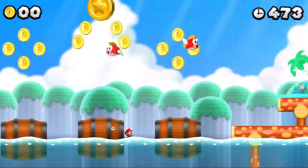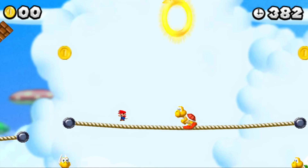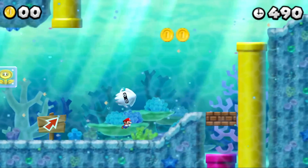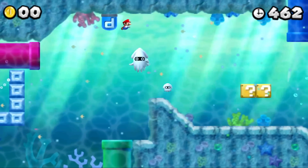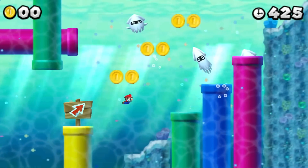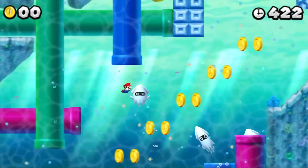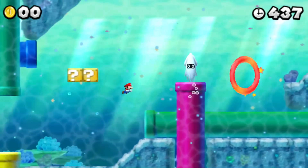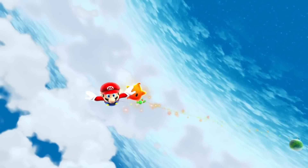New Super Mario Bros 2 doesn't have particularly annoying enemies exclusive to it since it reuses a bunch of classic enemies, so I'm going with a classic pick. Underwater levels are bad, and it's mostly because of the Blooper. Bloopers tend to chase you and try to predict where you'll be swimming just so you bump into them — and that is why they are so annoying.